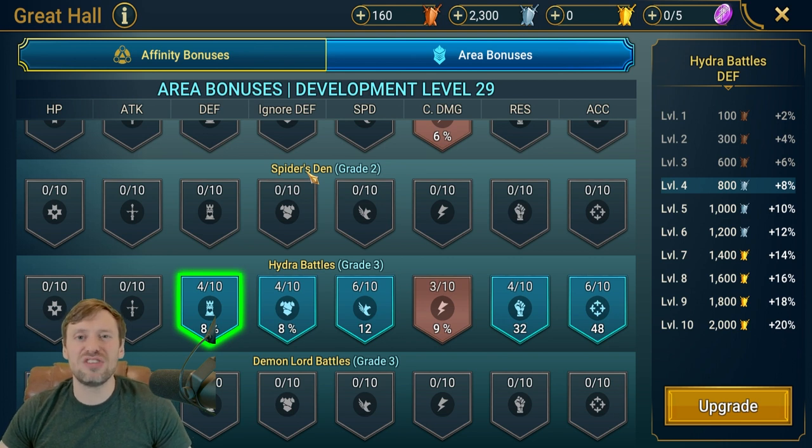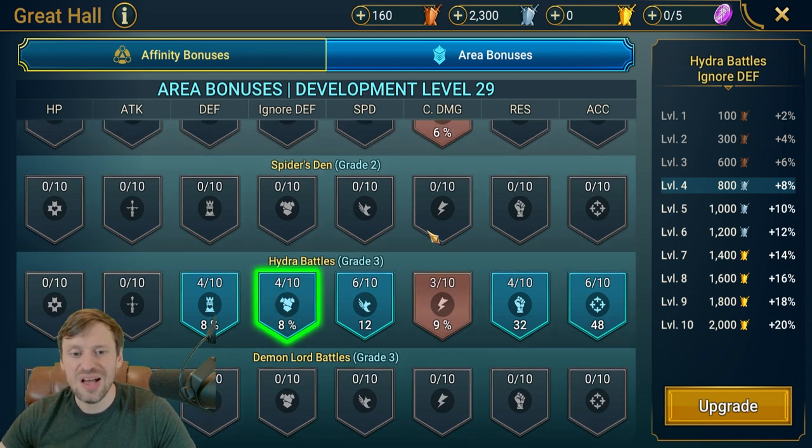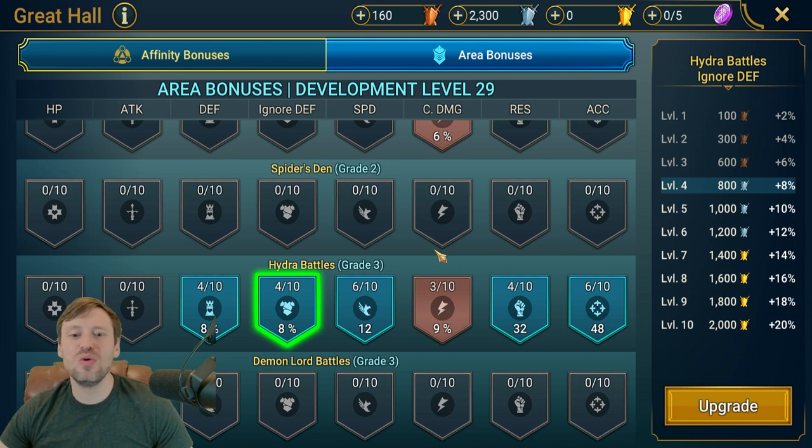Then I went into defense. My champions were just lacking a little bit of defense, and defense gives your team more survivability — which is key to surviving the big hits from the nightmare heads and getting more turns to do more damage. Next I went into ignore defense.